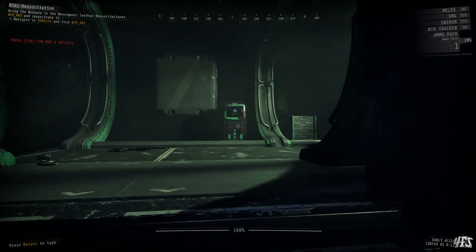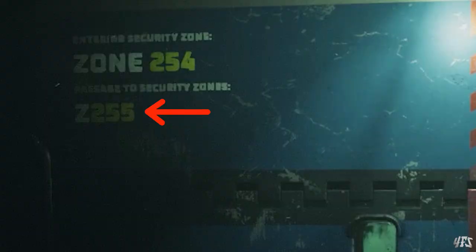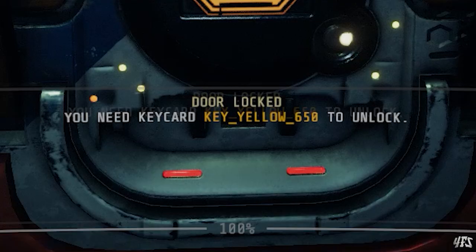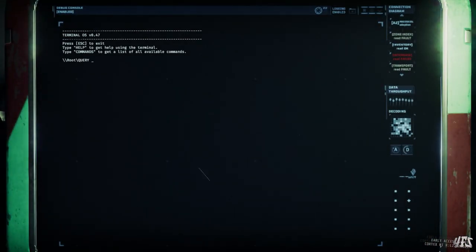Each door tells me what zone is on the other side of it and also what is beyond that zone. So this security door makes it pretty clear that zone 255 is through here, but my progress is blocked until I can find a specific yellow key card. I can then use the terminal to query the yellow key card, and it tells me that I have to access zone 252. In this manner, using the terminal will prevent me from wandering aimlessly around the level, and I can potentially avoid encounters or rooms that don't even need to be accessed.